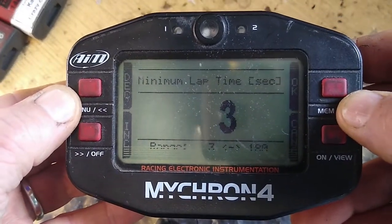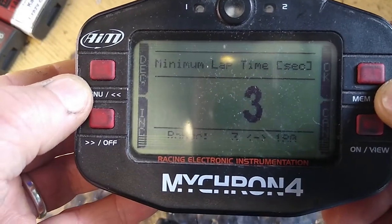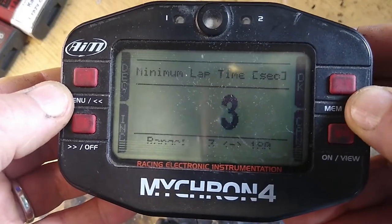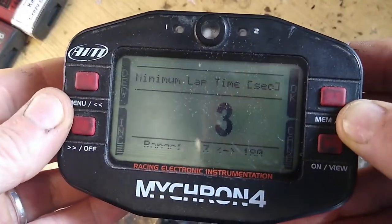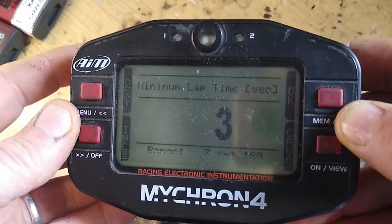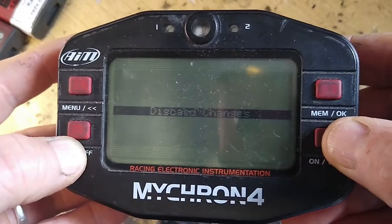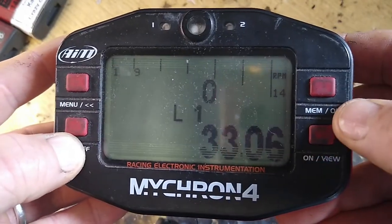The lowest it can be set is three seconds — we recommend just stick it on three seconds and leave it there, it works fine really. These things are a leftover from when you used to use beacons at the side of the track and you needed to make sure that your lap timer wasn't triggered on other people's beacons. So yeah, that probably fits half the problems where people think they've got something wrong with their Micron 4 — it's actually just that setting.